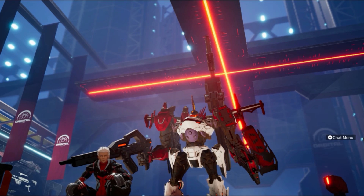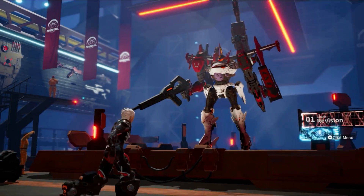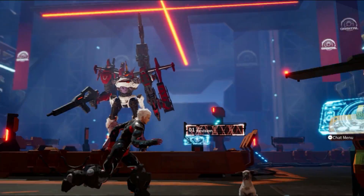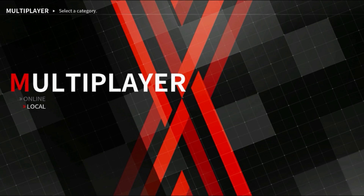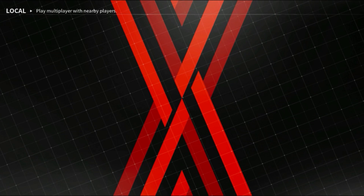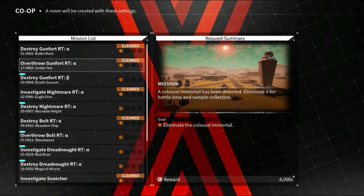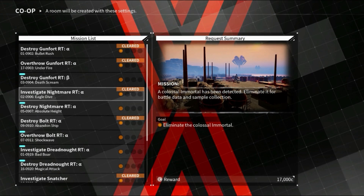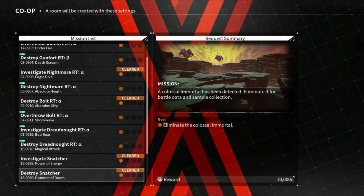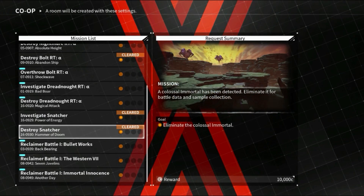Welcome back to Daemon Ex Machina. It's been a few days since the game released and I've been doing some off-screening. Let me quickly showcase this — I'm going to local co-op, create a room, and show that I've done the Gunfort and Gunfort Alpha, Nightmare, Bolt — which was a pretty cool fight — and Snatcher. Those are the multiplayer missions I've done with my friends.